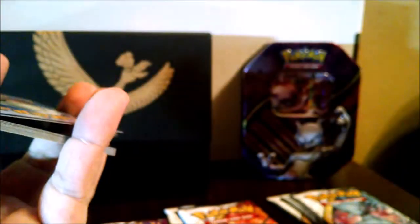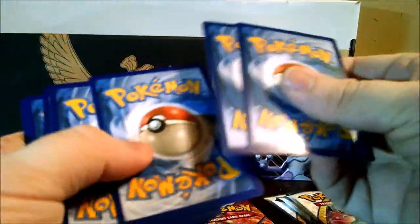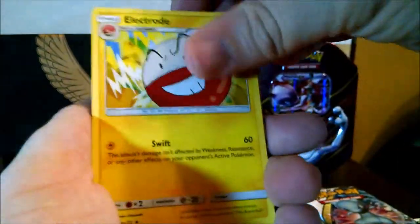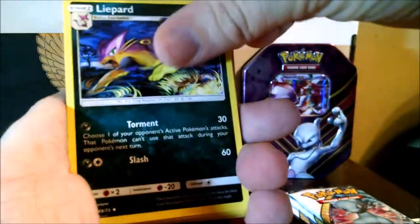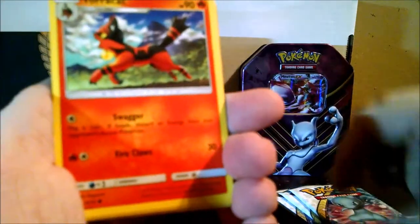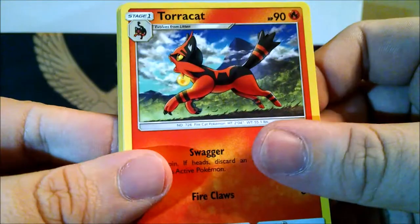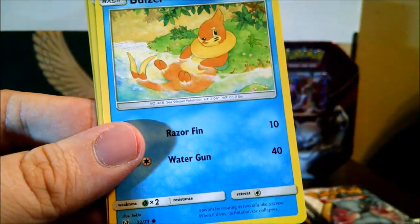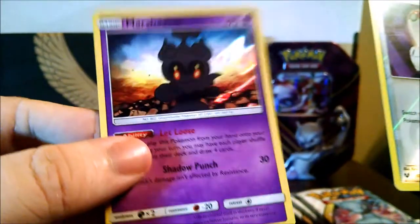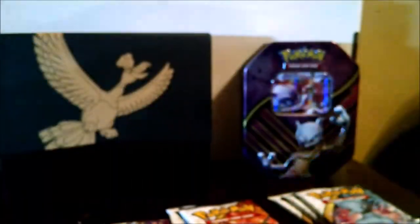Code card for you guys. We got a Leaf Energy, Spiritomb, Electrode, another Creepy Jynx, Torcat, Dialga, Weasel, Switch reverse, and a Maro Shadow holo.